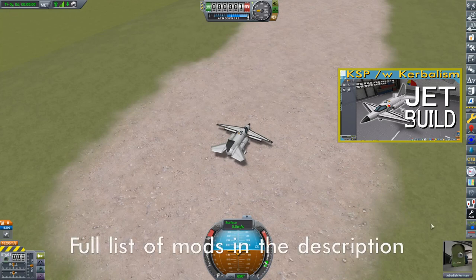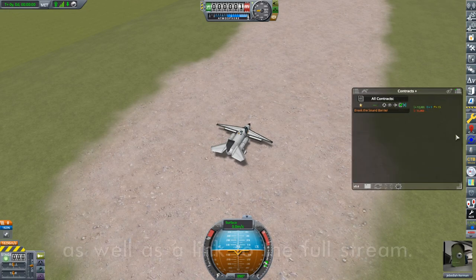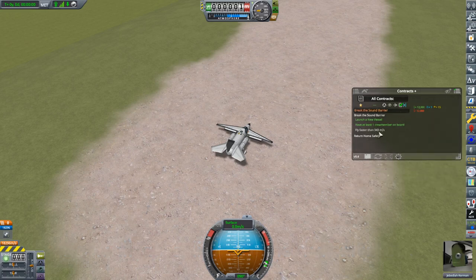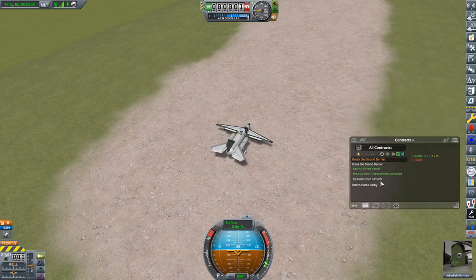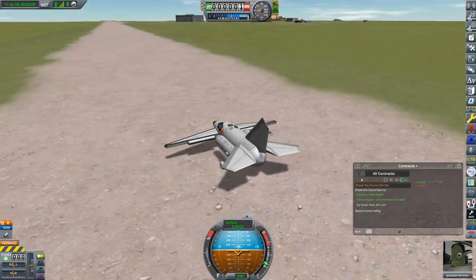Alright, now this time let's bring up our contract — break the sound barrier. We'll isolate that one and just look at it. All it says is to go faster than 343 meters per second. I'm noticing there's no stipulation for what your pitch has to be. You could just go for a dive and break the sound barrier on this one, but we'll try and do it kind of legitimately.